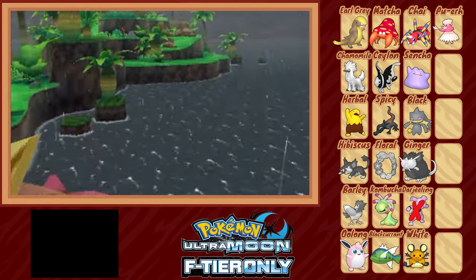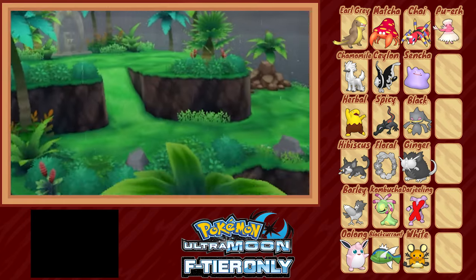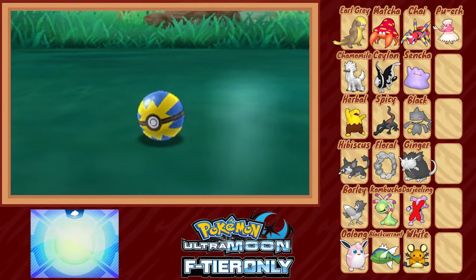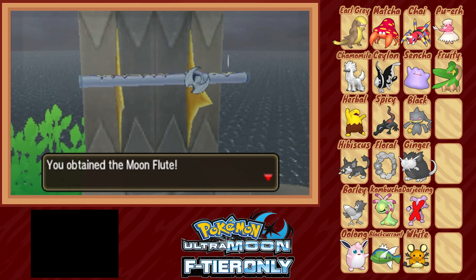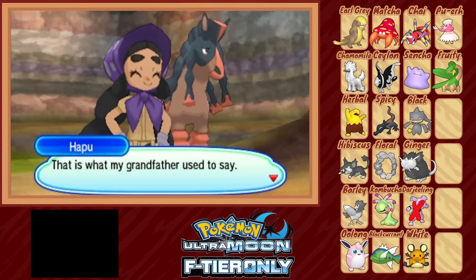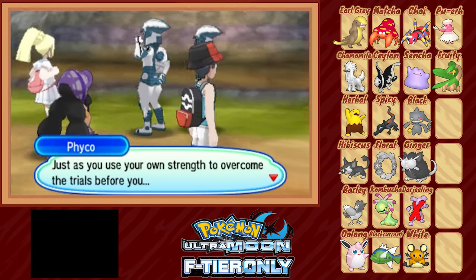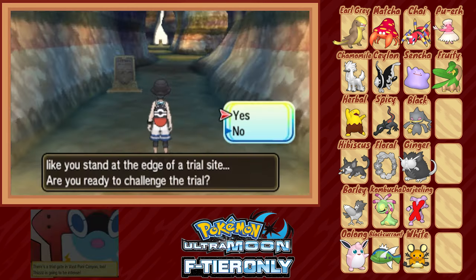I don't know what I expected. The first thing I do is catch myself a Tropius hiding in the grass — her name is Fruity. Then we enlist the help of the resident Exeggutor to grab the flute off its pedestal, which clears up the weather for some reason. My lack of musical talent aside, we have the magic flute in hand and make our way to the top of the mountain to summon god or something — though for some reason, somebody put a trial along my path with no trial captain in sight.